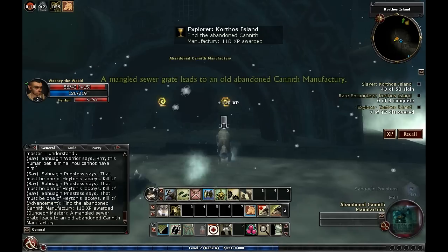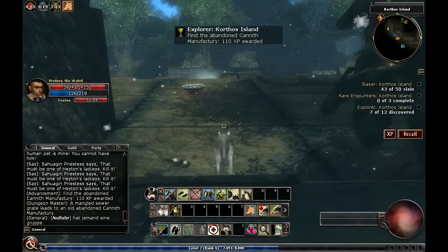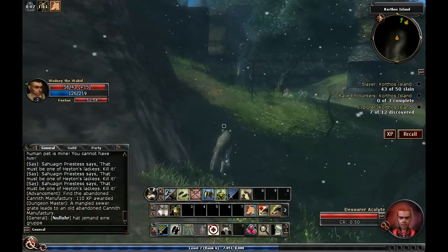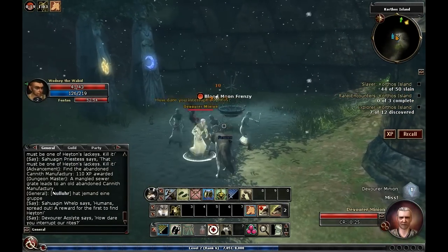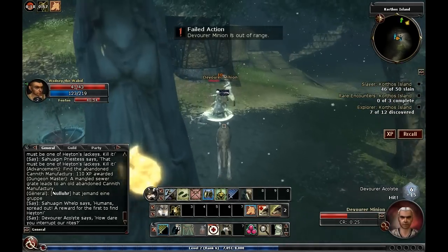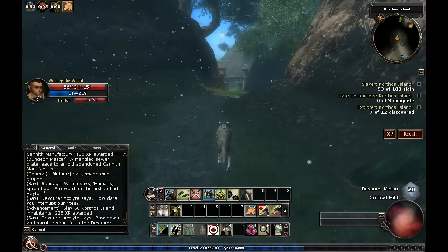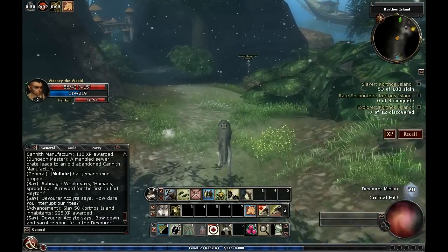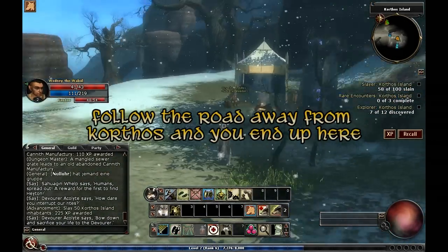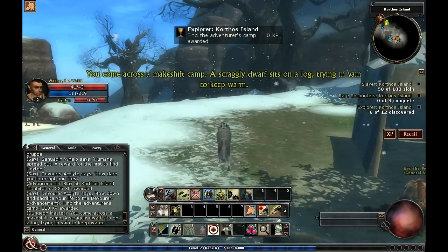Kenneth Manufacturing Mission and Explorer Spot. Now the red robed guys cast spells — they should generally be your first target. This is back to Korsos. Here we have a little camp, a vendor, which is also an explorer spot. A scraggly dwarf sits on a log.